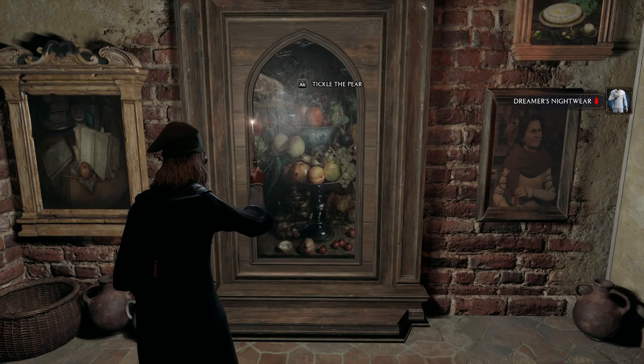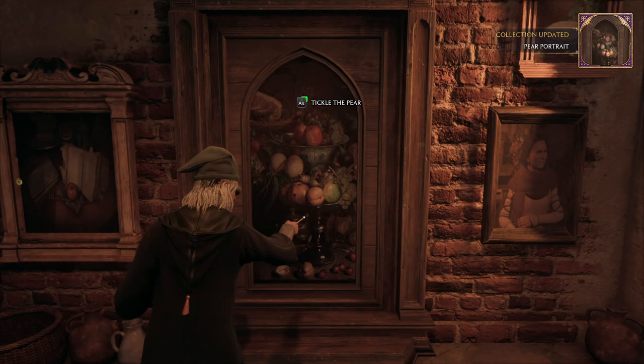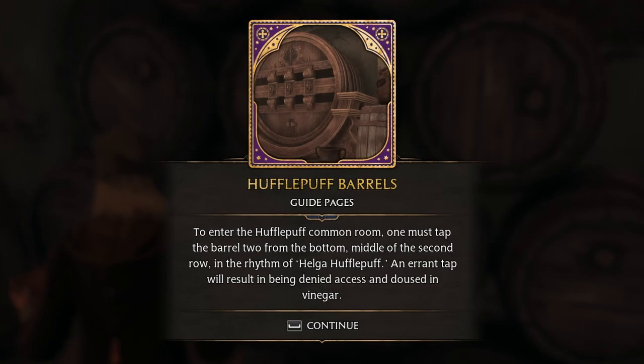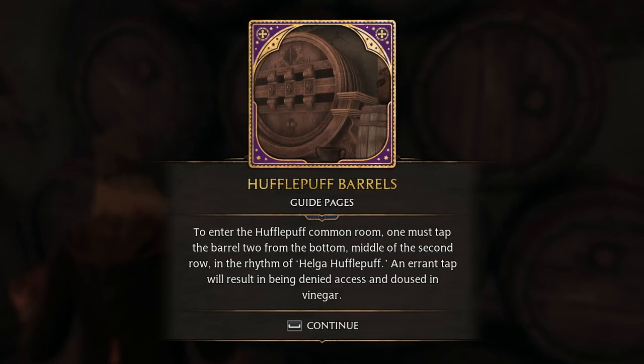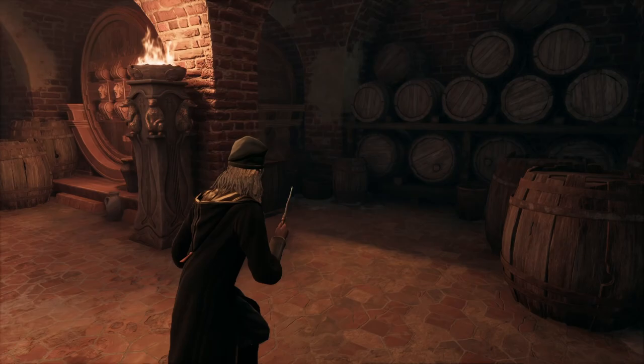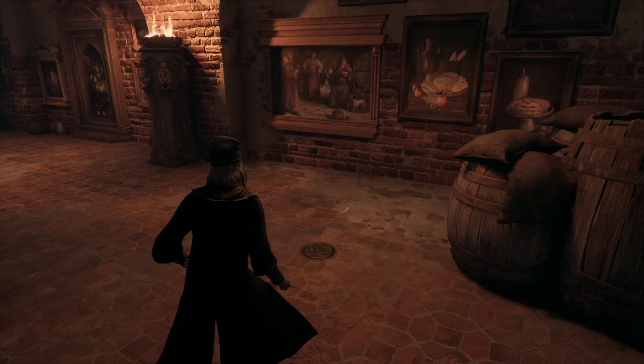Tickle the pear? The Pear Portrait — 'If one tickles the pear in a still-life painting of a bowl of fruit, it will giggle and turn into a doorknob, granting entry to the Hogwarts kitchens.' That's where I remembered it from — the entry to the Hogwarts kitchens. Let's tickle it. Oh my god — house elves! Look at all of them. There's the Hufflepuff common room entrance too — 'One must tap the barrel two from the bottom, middle of the second row in the rhythm of Hufflepuff.' If you're non-Hufflepuff, you'll be denied access and doused in vinegar.